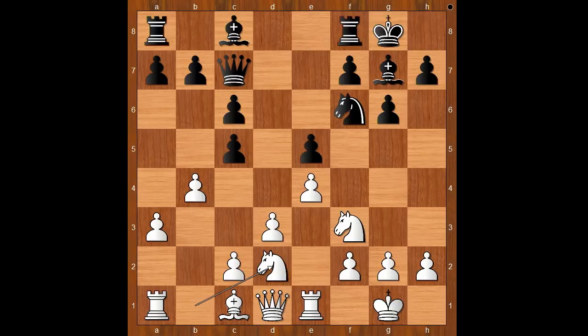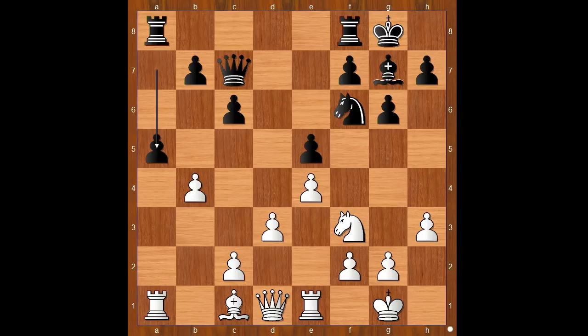Knight from b to d2, bishop to g4 — asking a question. Bishop takes on f3, knight takes on f3. The knight is better placed on f3 than on d2. c takes on b4, a takes on b4, a5, pawn takes pawn on a5, rook takes on a5. White to move — this is the critical position.